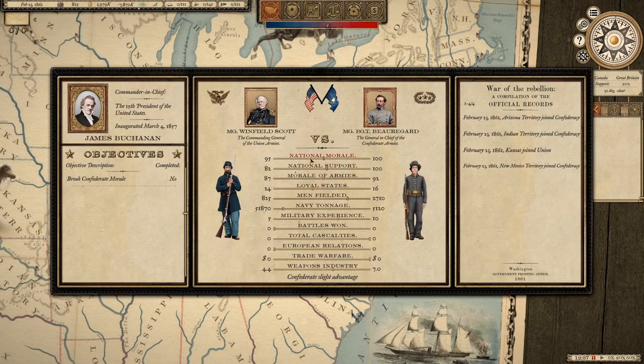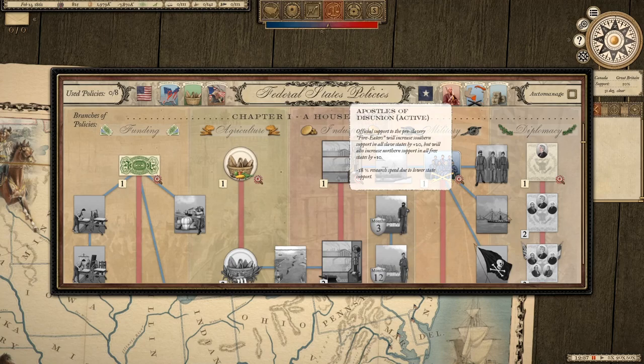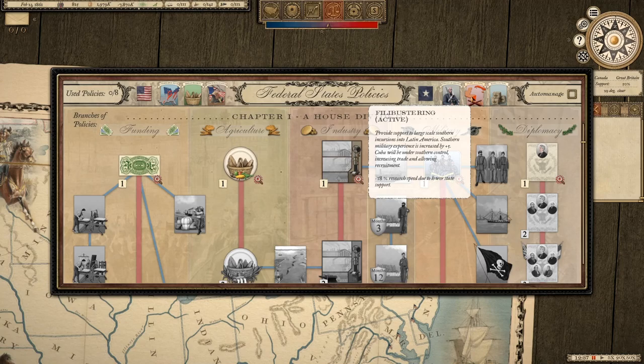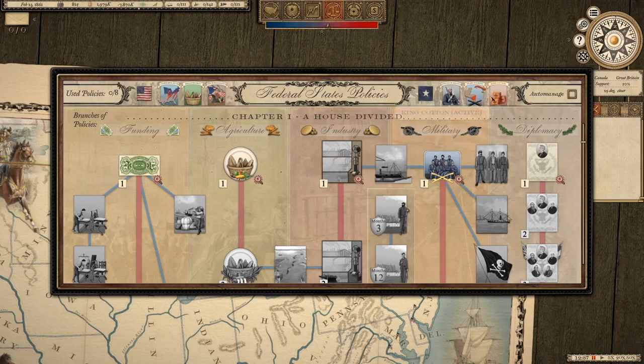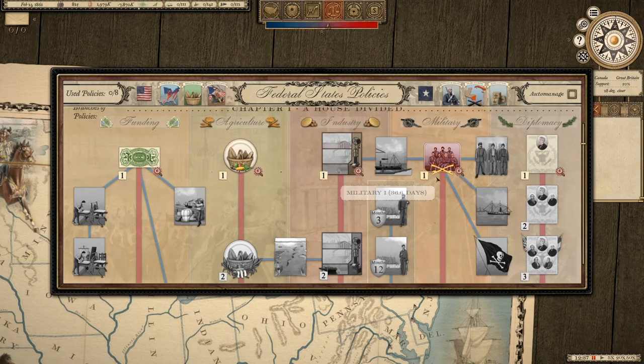Right off the bat, national morale is okay. I only have 825 troops so far against their 2,700, so they have a slight advantage. In terms of policy, I have chosen Underground Railroad, Breadbasket, and Industrialization, while the Confederacy has chosen Apostles of the Union — which gives support in the slave states by 20 but also increases my support by 10 — Filibustering, which allows recruitment from Latin America with a military experience plus five, and King Cotton, which gives slave states plus five and European support by 20.